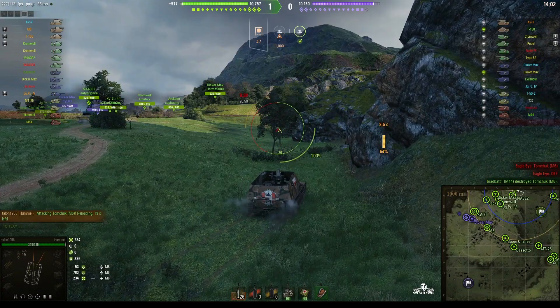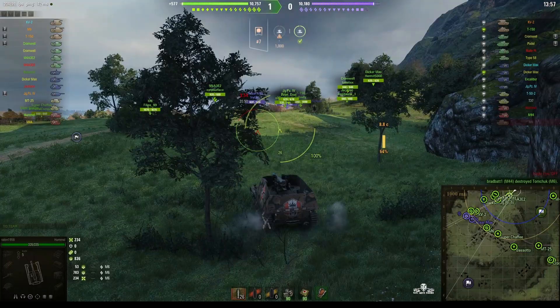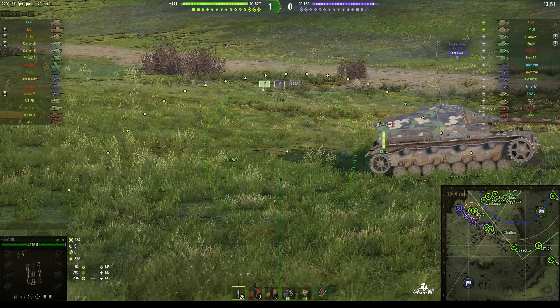Two arty either team — we've got the Hummel and an M44. The enemy team has also got a Hummel and an M44. Okay, next target's a Dicamax — very thin armour.